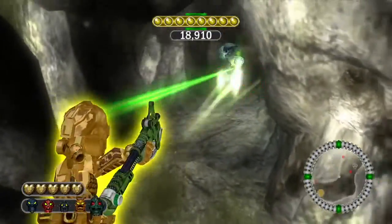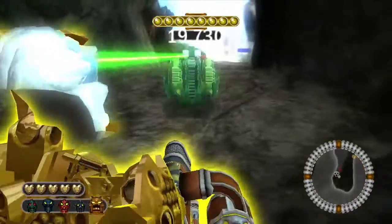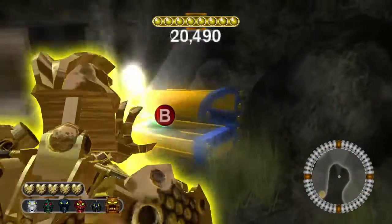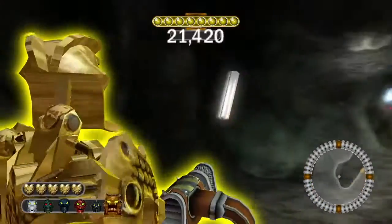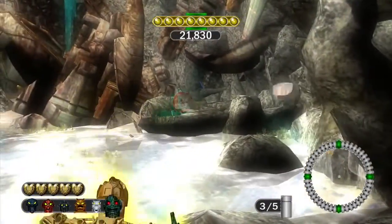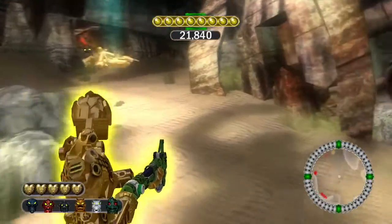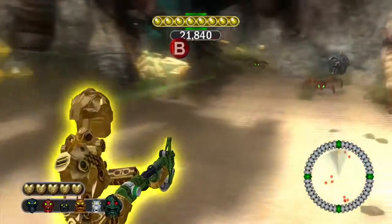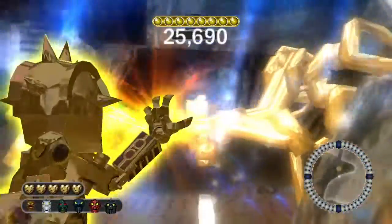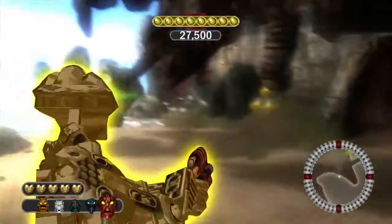This is pretty much the same location where the cutscene took place. But this time we're going to do a little construction. Before going to the hero mode, I recommend going over there, because not only is there a silver canister, but there's also the final Toa — which is Matoro. We're approaching the second to last level of this zone. After that, we'll be facing off against our first Karaka boss.